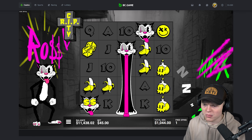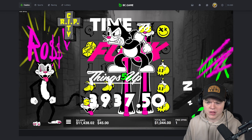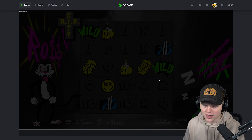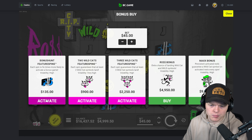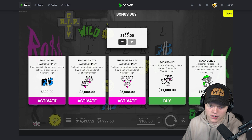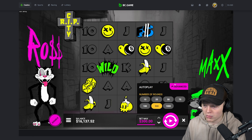It might be some money — it's a 5x. How much is this? $1,100. Is that a profit? It is a profit, so there we go. Not much of a profit but a profit is a profit, we'll take it. Now I want to try just a couple feature spins — let's raise the bet. The max bet is $100, so we're going to try some $300 feature spins.